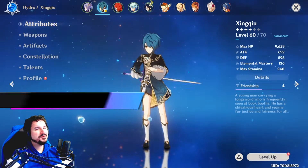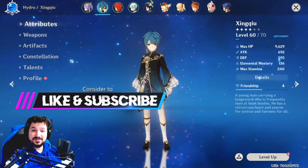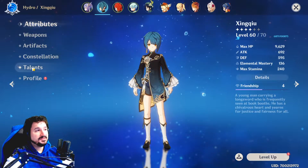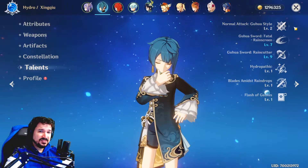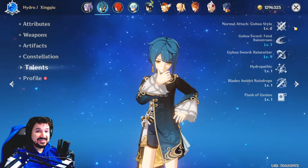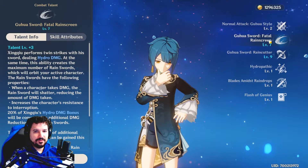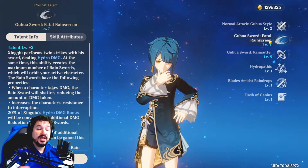You may be asking: why is he the best unit in the entire game? Well, I'm gonna tell you. If we just look at his talents, you can see I'm not leveling up his basic attack, because he doesn't strive as a main DPS — he strives as a support. And is he a god at it? Oh, hell yes. You might hear me refer to his skill as an E and his burst as a Q, so now you know: when I say Q, it's a burst; when I say E, it's a skill.